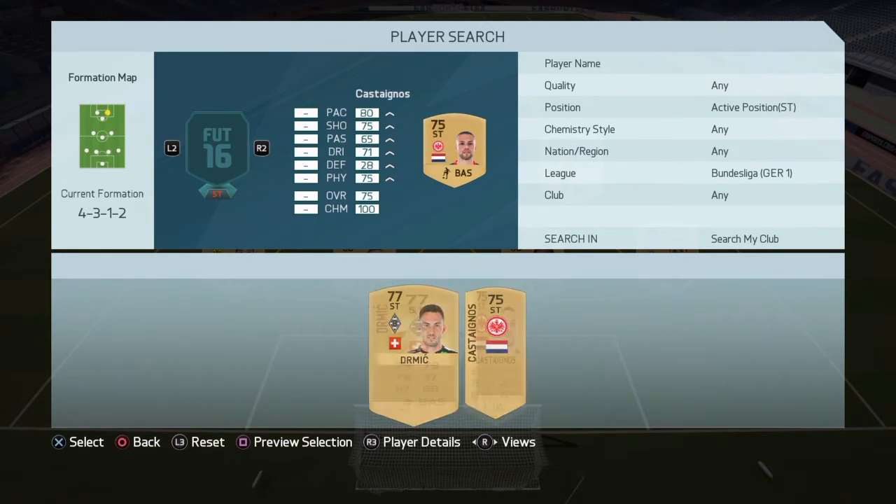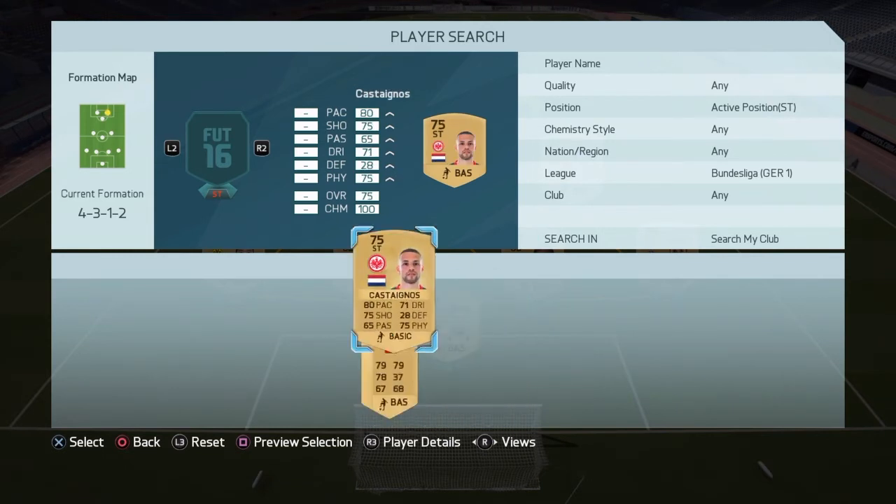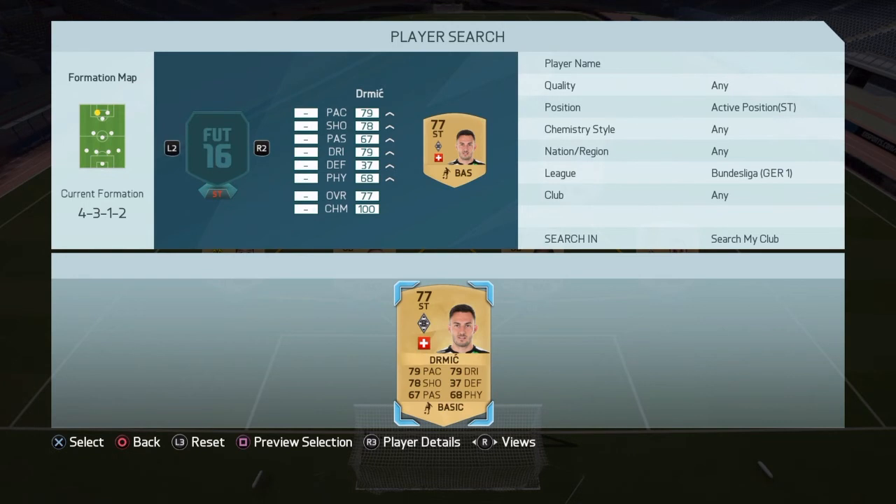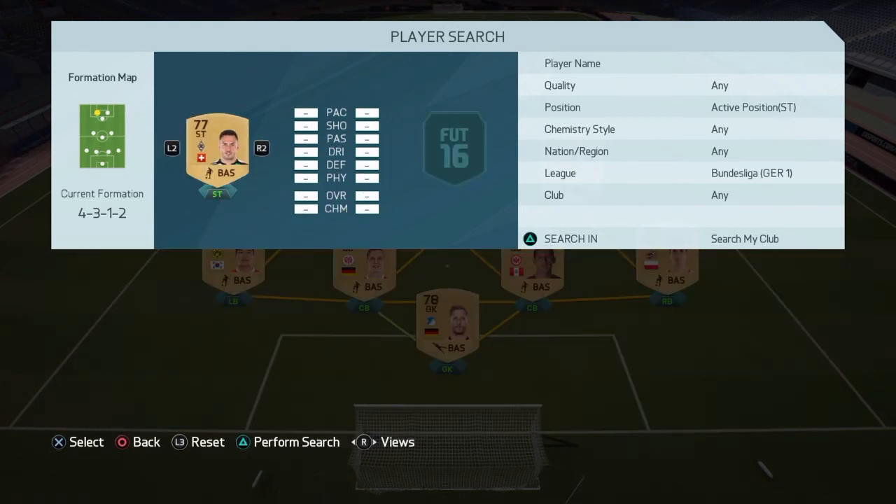At the two strikers, we are going to have guys by the names of Kostagnos — an 80 pace striker — and Dermich — 79 pace, 78 shots, 79 dribbling.